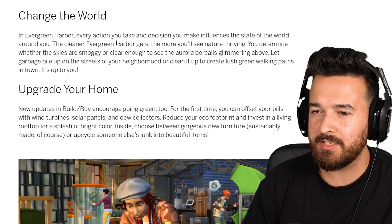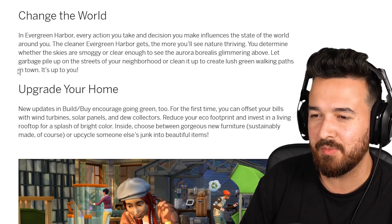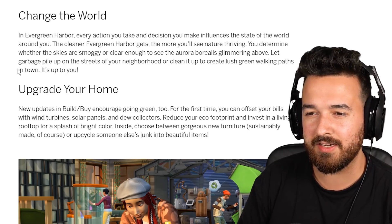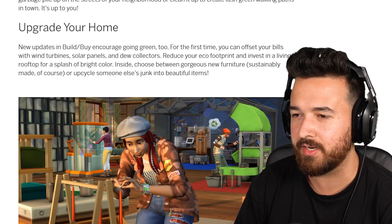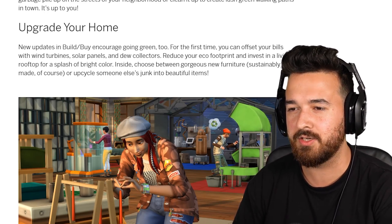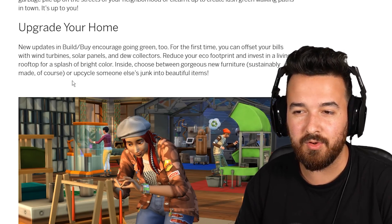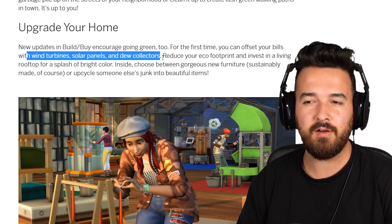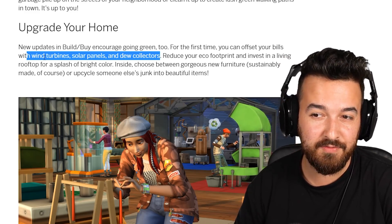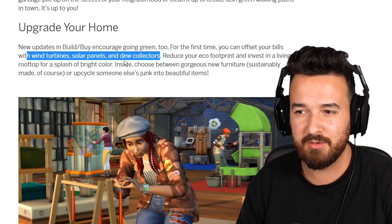Change the world - every action you take and decision you make influences the state of the world around you. The cleaner Evergreen Harbor gets, the more you'll see nature thriving. You determine whether the skies are smoggy or clear enough to see the aurora borealis glimmering above. Let garbage pile up in the streets or clean it up to create a lush green walking path. New build options encourage going green too - for the first time you can offset your bills with wind turbines, solar panels, and dew collectors. I do wonder if wind turbines and solar panels will play into the off-the-grid trait, so that you could use something electrical or plumbing items - that would make the off-the-grid trait way better.